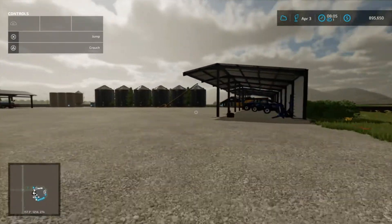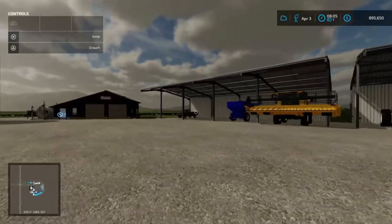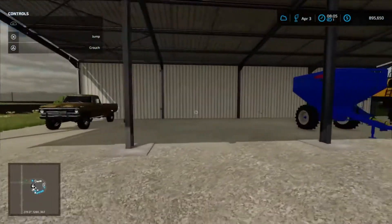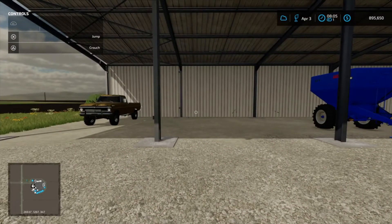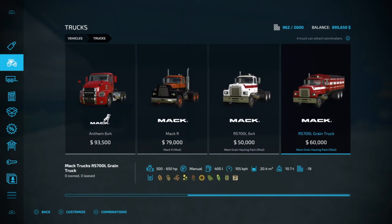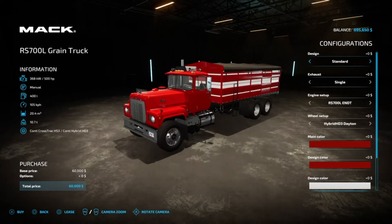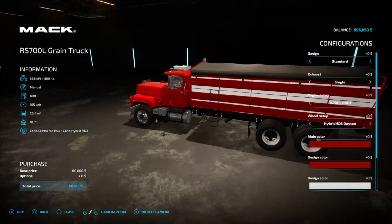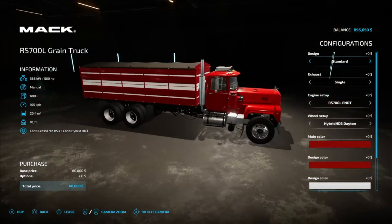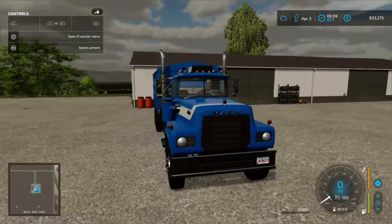I made one other change — we are no longer going to be using that new dump truck. It doesn't quite match the pickup truck and the rest of the vibe of starting out with smaller implements. So instead we'll be using this mod that just came out: the Mac RS 700L grain truck. That looks like a proper farm truck to me. We have the semi as well if we need it, but today we'll just be using the grain truck.